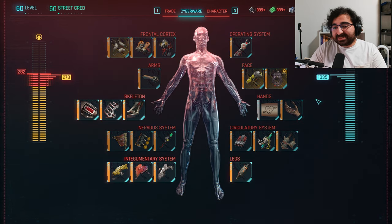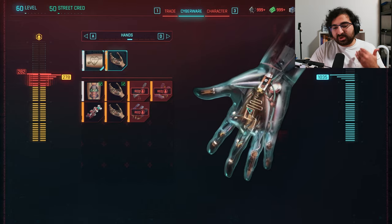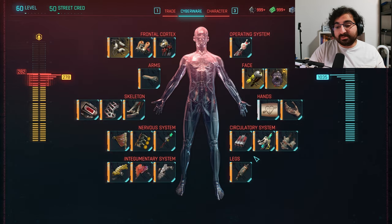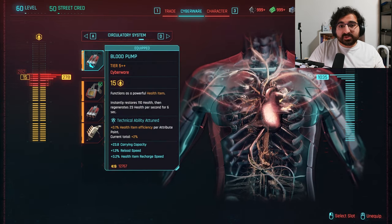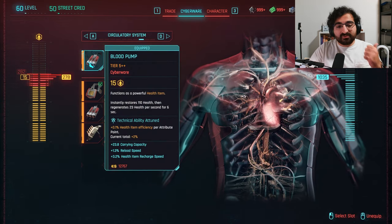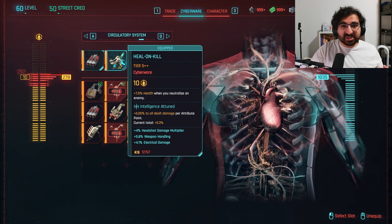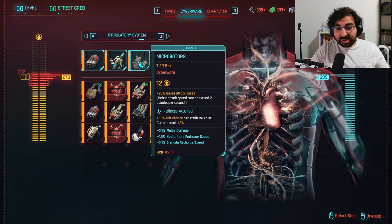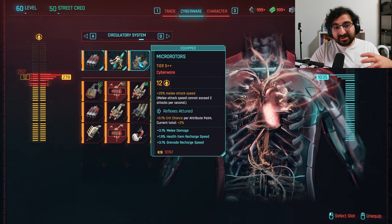The cyberware for our hands doesn't really matter — it's all for guns, which is not that useful to us. The circulatory system here is quite important. First off, as mentioned, we've got to get the Blood Pump — this works wonderfully with the Adrenaline Rush from before. Then Heal on Kill is pretty obvious; we're a melee warrior and we've got to last for a while, so that extra healing is always good. The Micro Rotors is super important because that extra melee attack speed is really, really huge — you want to have this thing in your cyberware.